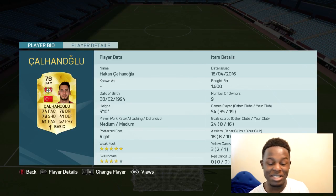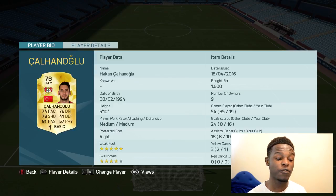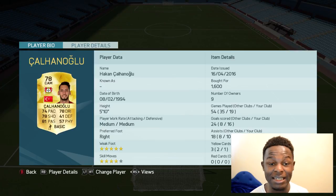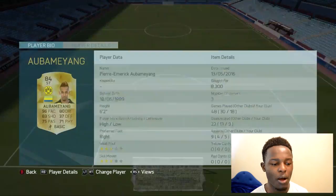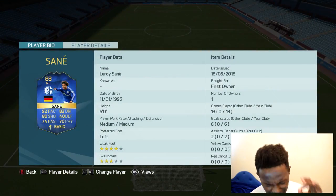Calhanoglu at CAM — I shouldn't have pronounced his name wrong in the last video, but we got it right this time. The guy is insane at free kicks. Given his position, he scored a fair few goals for me in this team — 16 to 19 games, which is decent for a CAM.